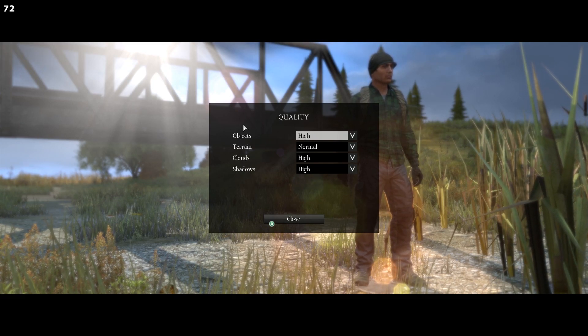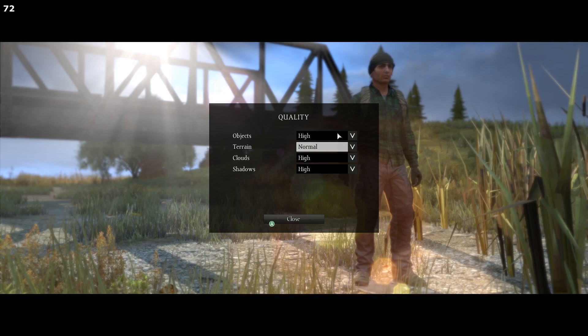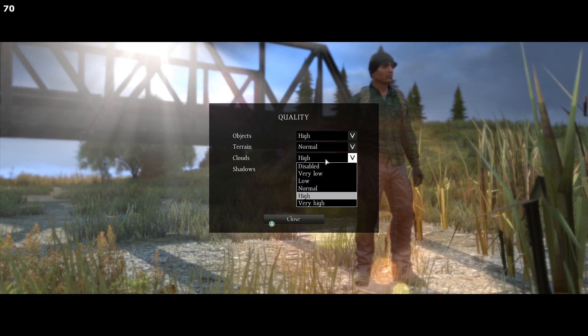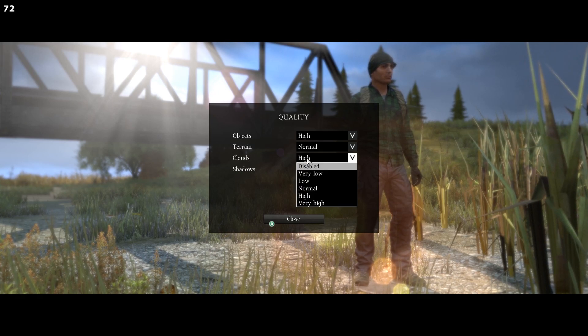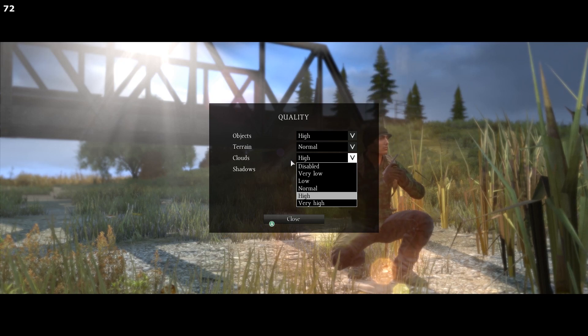In my opinion, this is the most important screen: the quality settings. In cities, you want to have Object Detail on Very Low, but outside of cities you can leave it on High. You can always leave it on Very Low, but the downside is that you cannot see players beyond 300 meters with your bare eyes — only with a scope. I usually set clouds and shadows to High.